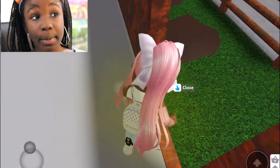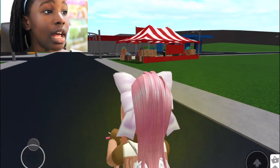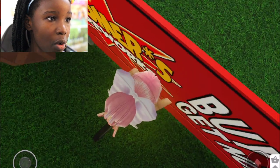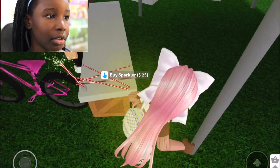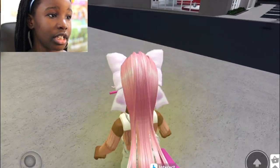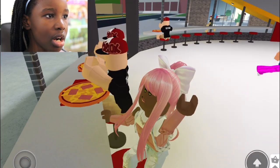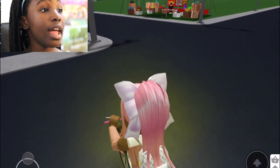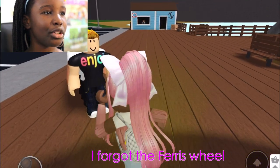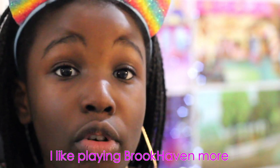Now let's look at the places in Bloxburg. I'll take my pink bike. There are fireworks with little sparklers — a sparkler costs 25. Next is Pizza Planet, which tons of people visit — I obviously had to get a pizza. And the last place I want to show is the ice cream stand, where I grabbed some delicious ice cream.